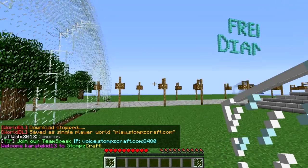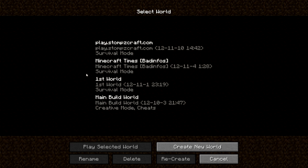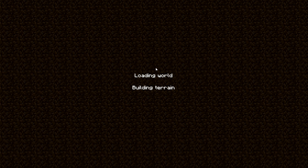What you do is just disconnect from the server — you're done with it. And this is the world you just downloaded, so just load it. It will take a lot of time to load; I don't know why, but these worlds take a lot to load.